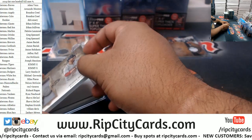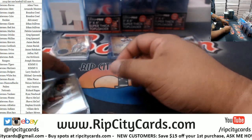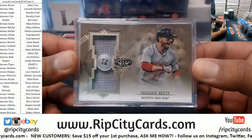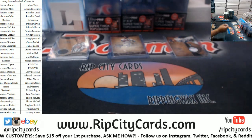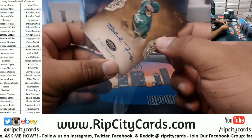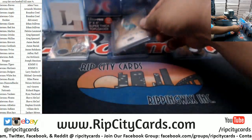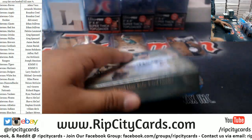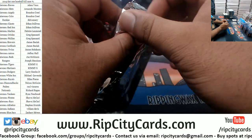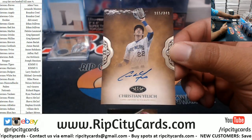There you go — 3 of 5 Mookie Betts Red Sox, already put it in a slider box for you. Blake Treinen — and we have Christian Yelich to 240 Brewers.